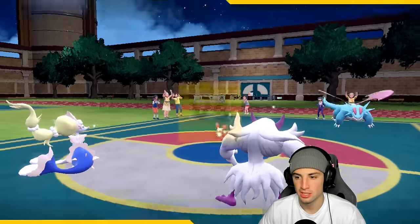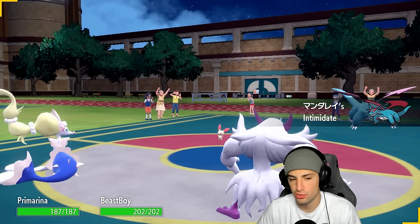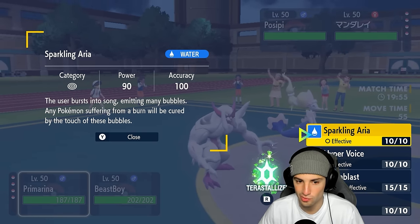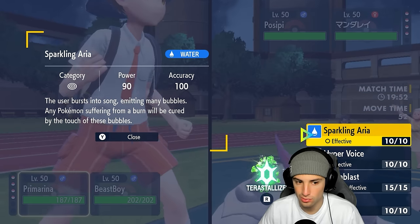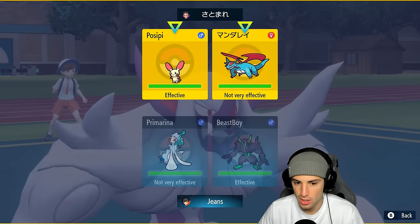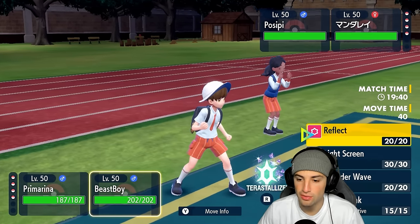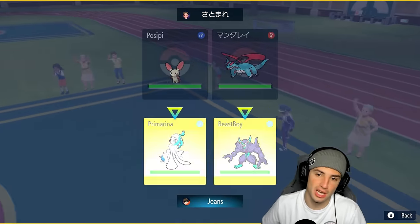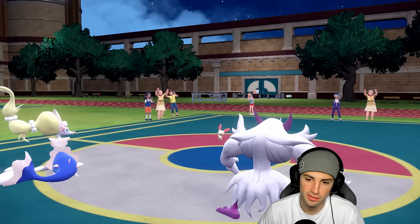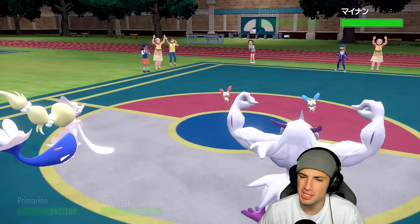They end up going into intimidate with Plusle — what are you here to do? I want this Throat Spray boost so I'm going to do that and set up Reflect or Light Screen. I'm going to say you're physically attacking. I don't really know what that Plusle is doing. They let me get off the Throat Spray boost — unless Plusle's hitting like an absolute truck. What does this combo do? I feel like they have to thrive with each other. Oh, you got Thunder!